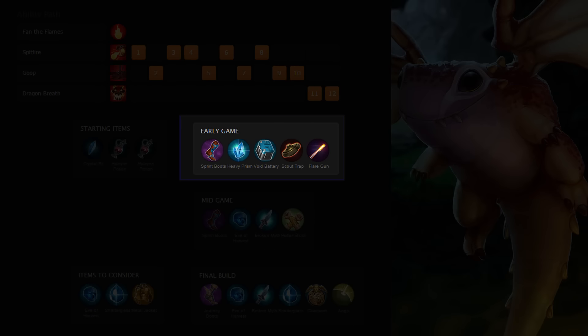In the early game, work towards building an Eve of Harvest as soon as possible. Flares and scout traps are listed as important purchases in this guide, because Scarf has no reliable escape skill and is very easily ganked, so make sure to protect yourself during this vulnerable phase of the game.